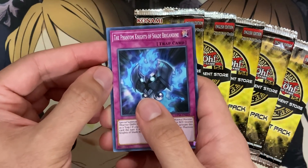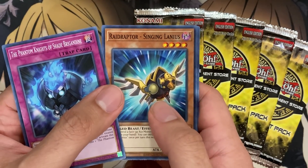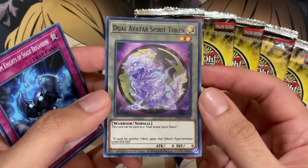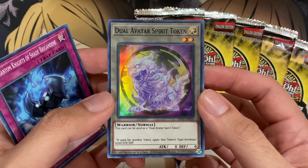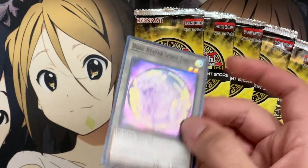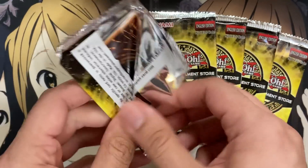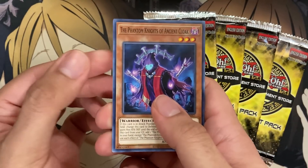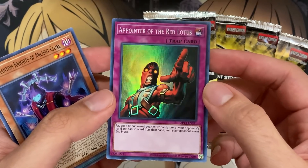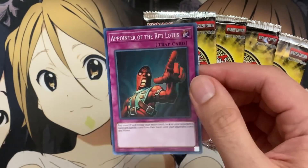We have another Phantom Knight, Shade Brigadine, and a Raid Raptor Singing — more Raid Raptor support. And we have the Dual Avatar Spirit Token. This card can be used as a Dual Avatar Spirit Token; if used for another token, basically — I had to look up what the Japanese text was. This is for a new deck we'll be receiving in Phantom Rage, so it's really strange that we got the token before the actual release of the pack. I'm sure people will be wanting them when the set comes out. We have a Phantom Knights of Ancient Cloak and another Cattle Call. And we have an Appointer of Red Lotus — pay 2,000 Life Points to look at your opponent's hand and banish one card. It was a side deck card at some point, and I don't think it's been reprinted since Stardust Overdrive, where it was a common.